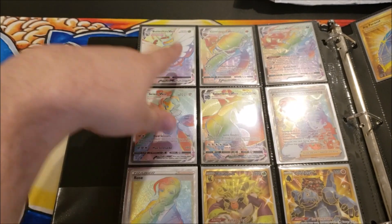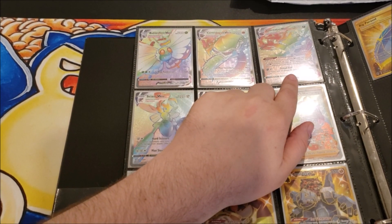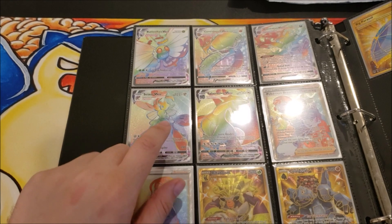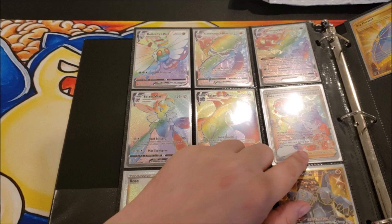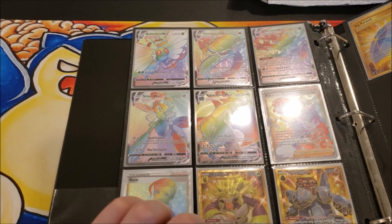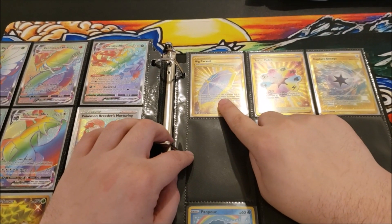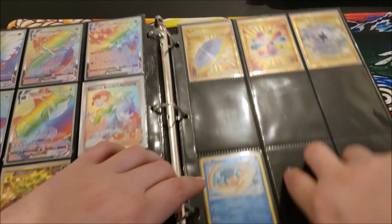And then on this last page you've got your Butterfree VMAX Rainbow, your Centiskorch VMAX Rainbow. The Eternatus VMAX Rainbow was a very hard one to get — the pull rate on it is crazy, I ended up buying that one. The Scizor VMAX Rainbow, the Salamence VMAX Rainbow, Pokemon Breeder's Nurturing Rainbow, the Rose Rainbow, and then you've got Gold Rillaboom, Gold Coalossal — those are your Gold Card Pokemon. Then you've got your Big Parasol Gold Card, your Turbo Patch Gold Card, and your Capture Energy Gold Card.